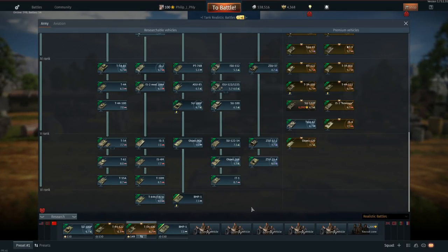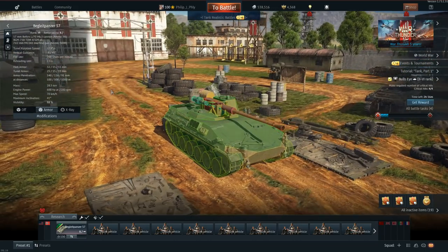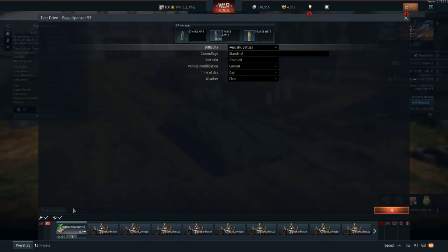With an autoloader - let's make sure - 200 shots per minute! What in the world? It's just gonna be playing whack-a-mole. I'm fine with the AP. Now before we get into the action, let's test it out so we know all the systems and how to use it.